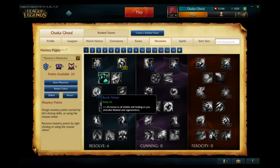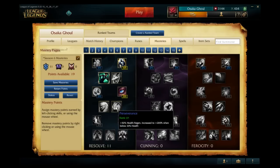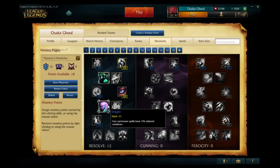Next we have Runic Armor, which increases bonus healing and shields from all sources — including lifesteal and regeneration — by eight percent. That's a very interesting mastery. The other one is Veteran's Scars, which increases your max health by four percent. Then we have Perseverance and Insight. Insight is really powerful — it decreases the cooldown of all summoner spells by 15%. Perseverance increases health regen when you're below 20% health. I think Insight is much better.